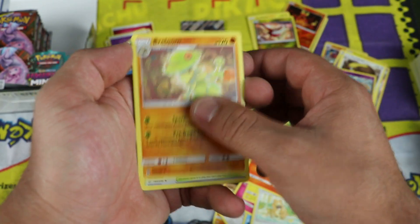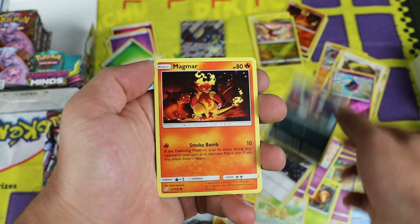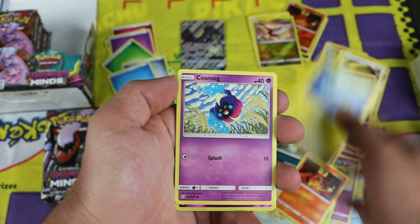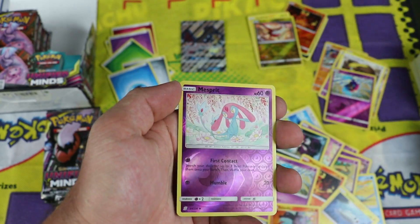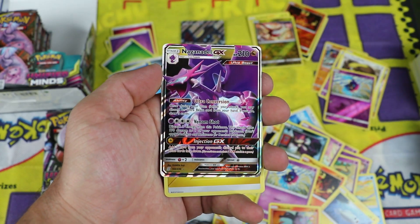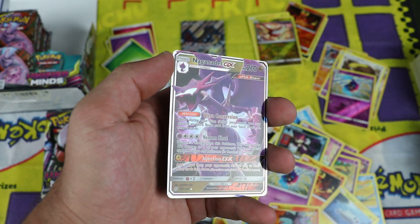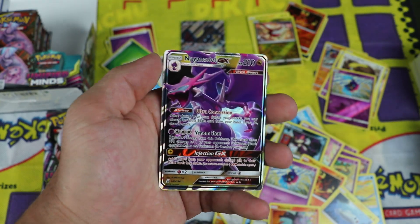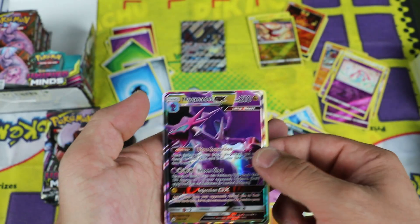Next pack: Lampent, Breloom, Dark City, Purrloin, Magmar, Tynamo, Cosmog, Salandit, Mesprit for the reverse uncommon. Whoa — okay, there's the Naganadel GX! The one that I don't have. Not the full art, just regular GX level rare. A great pull. One I need.